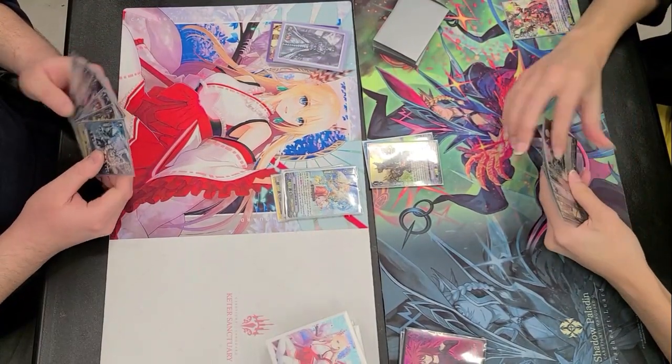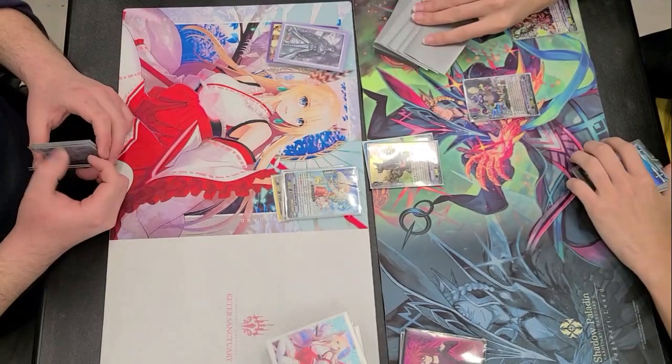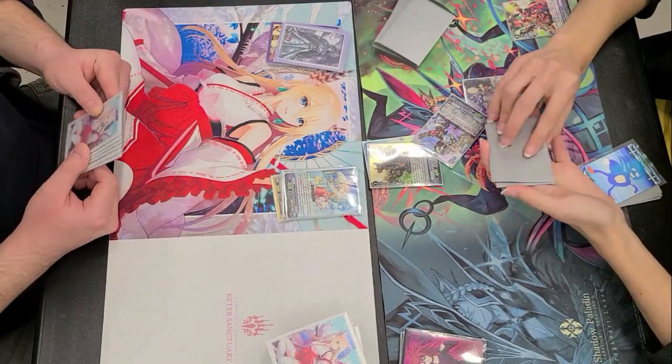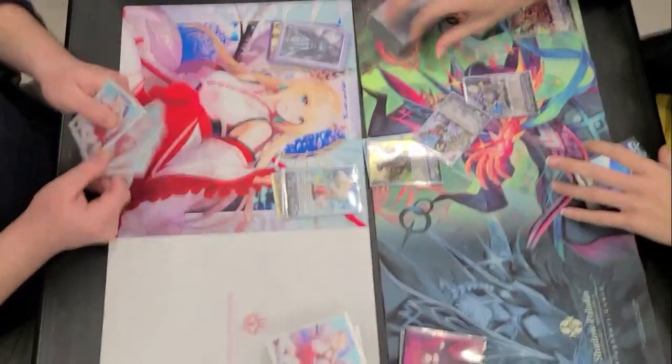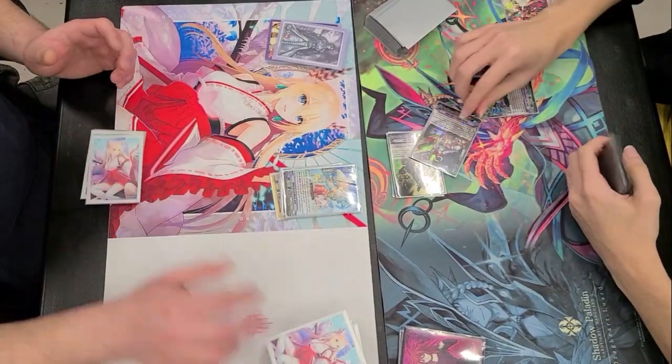Actually adding Elu, the Grade 3 that we usually use in V Premium, and adding it to the hand, discarding the Anglisa. Actually calling down a Gear Cat and adding an Elu to the hand off of the top three.